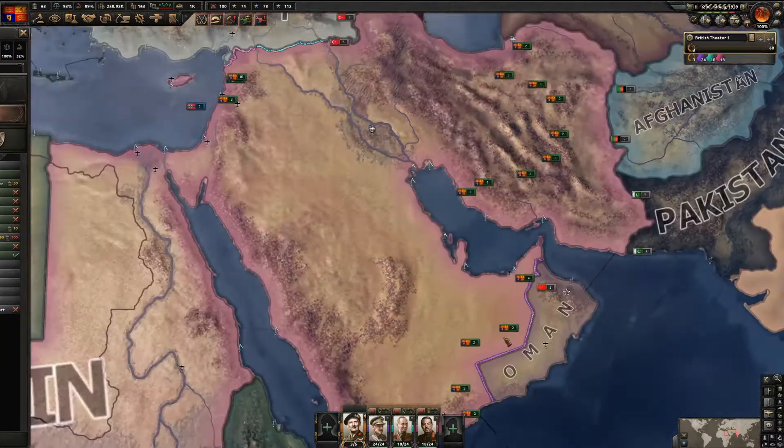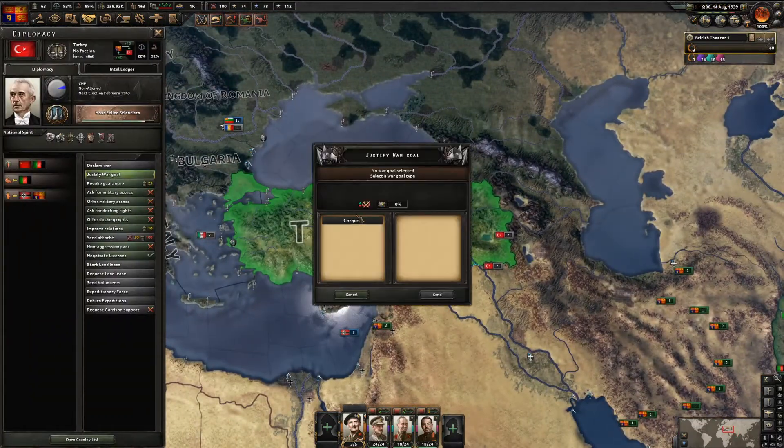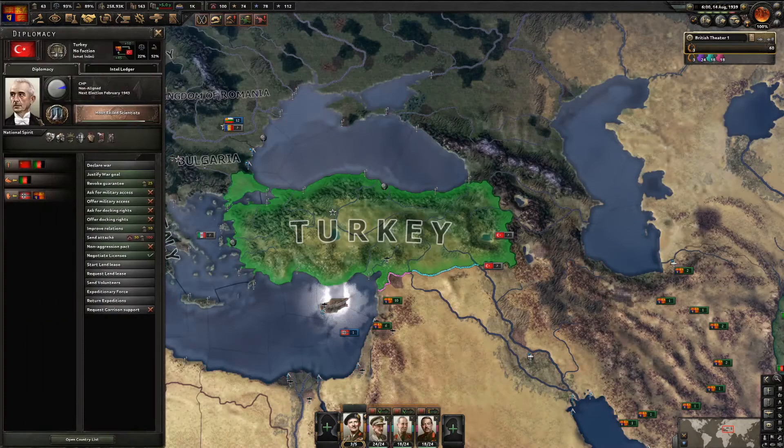After we knock out Oman, the last country we need to conquer is Turkey, which will require a lot of political power since they have a 200% extra war goal justification cost.